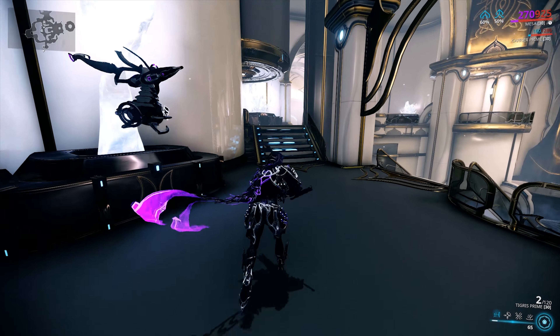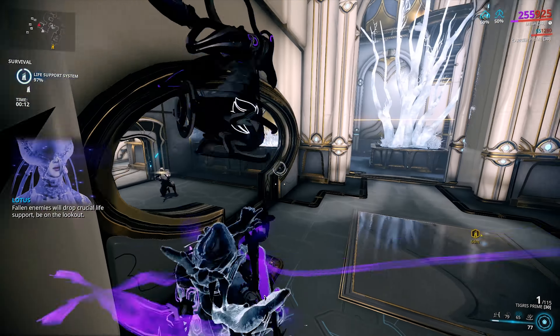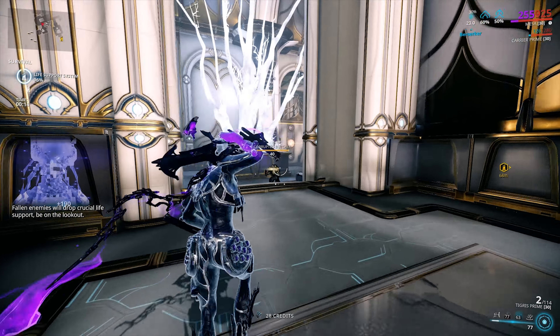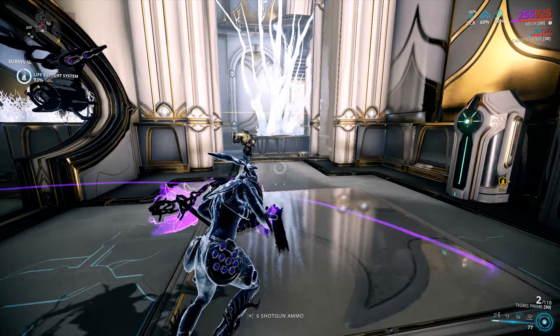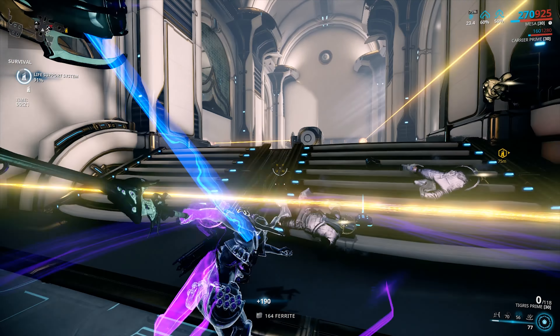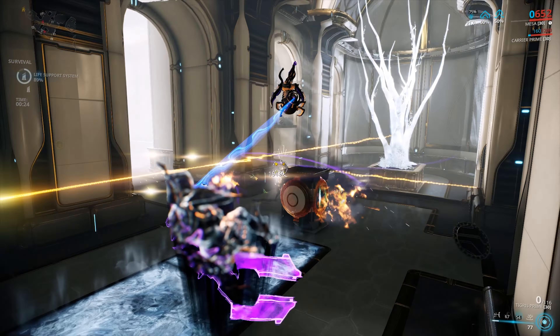Mesa is heavily praised by the Warframe community as one of the best frames in the game because of how powerful her kit is. At first glance, you'd think she's more of a DPS type of Warframe centered around dishing out a lot of damage. However, she's actually more of a tank and spank Warframe simply because of her third ability Shatter Shield, which when modded correctly can provide the player with 95% damage reduction — pretty insane when you consider how powerful the rest of her abilities can be when modded right.